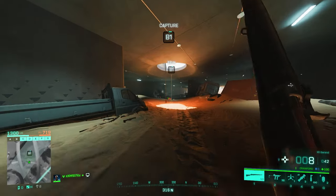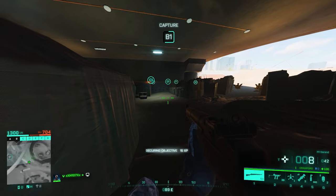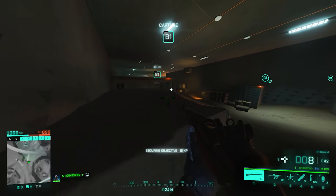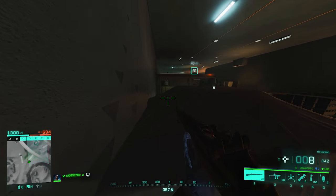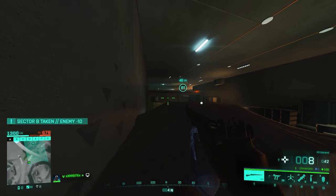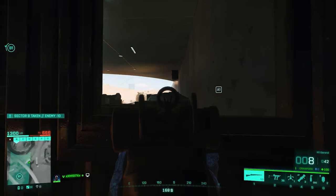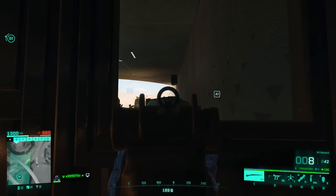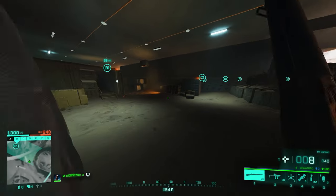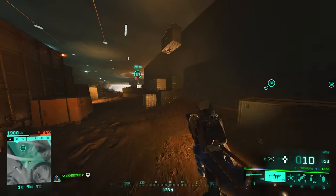B site is very complicated because there are basically two floors. In my opinion the best place — both for defending, capturing, and killing enemies — is behind here where you're literally head glitching. Even for people in the small building it's really hard to hit you. Look how hard it is to hit someone with their head sticking out behind there — super hard. Anyone pushing from here also won't be able to kill you because they don't expect you to be there.